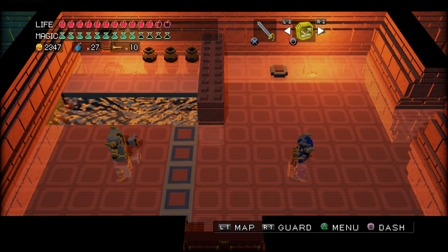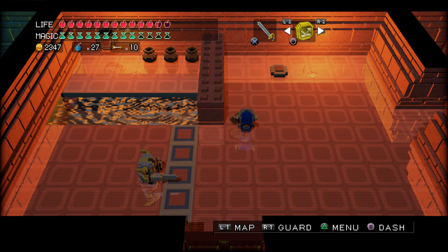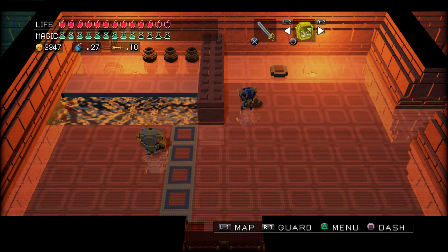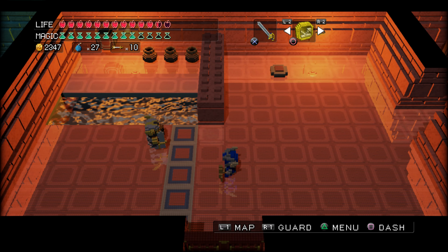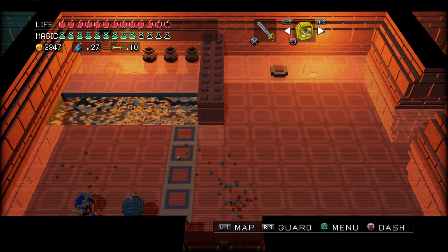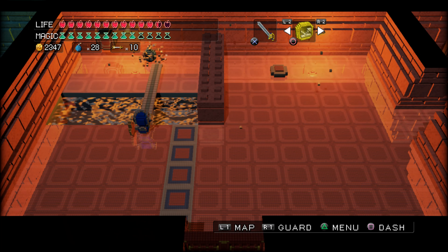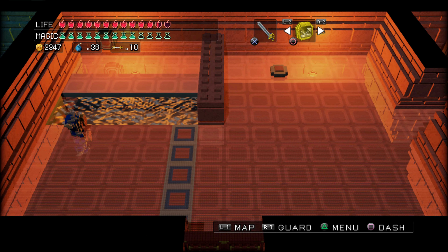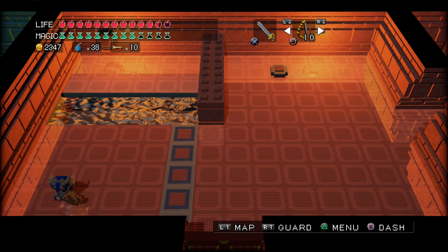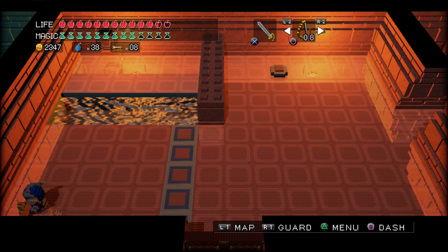Trying to figure out how to lower this without this guy doing damage to us. Okay, seems like he can't come out of there. But I really don't want to go in there after him, because that doesn't leave us much space to fight him. Oh, we had no choice — we had to come in here to get him.